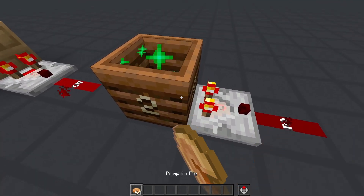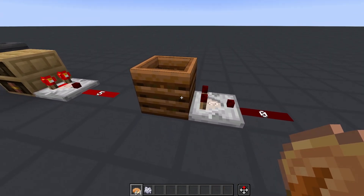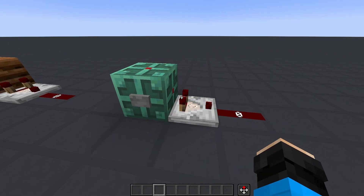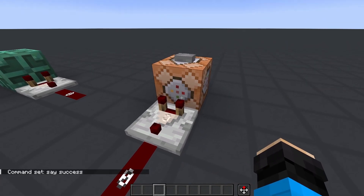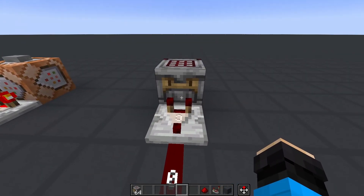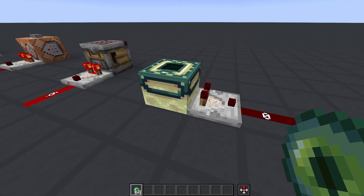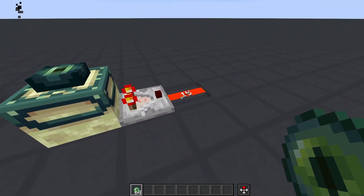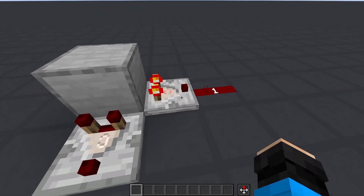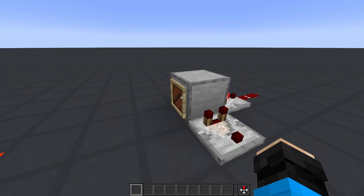Composters give an output of 0 to 8 depending on how many levels of compost are in it, but you can't get an output of 7 for long because it quickly turns to 8 when the compost forms. Copper bulbs output 0 when off and 15 when on. Command blocks give an output of how many times the command successfully ran, though you'd almost never use it. Crafters give an output from 0 to 9 depending on how many of its slots either have an item or are blocked. End portal frames give no power by default and full power of 15 when there's an eye in the frame. Item frames can be read when placed on the opposite side of a block the comparator is reading — the output is dictated by the rotation of the item in the frame, going from 1 to 8.